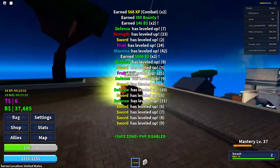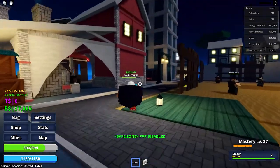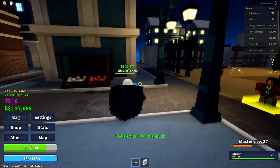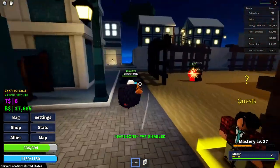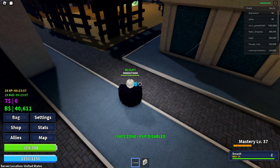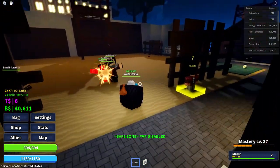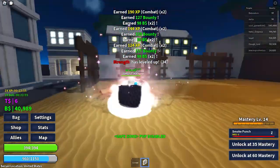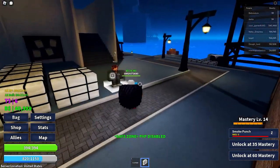Next we got Kilo, the weight fruit. It's not a Logia, so it doesn't get that free B-tier starting point. I'll put it at C tier. The weight mechanic lets you jump really high, so it's useful for mobility even if it doesn't do a ton of damage. Fruits aren't always about killing — mobility features count, so Kilo lands at C.